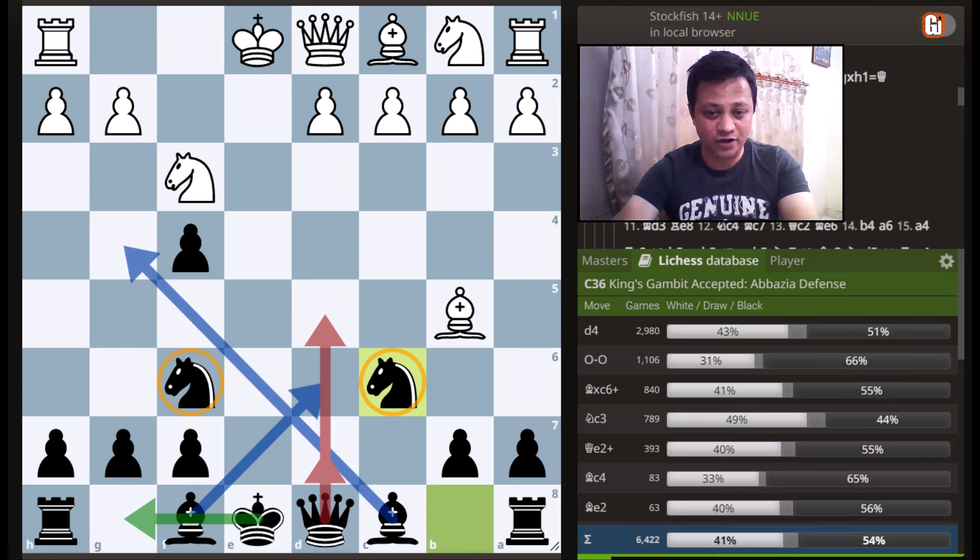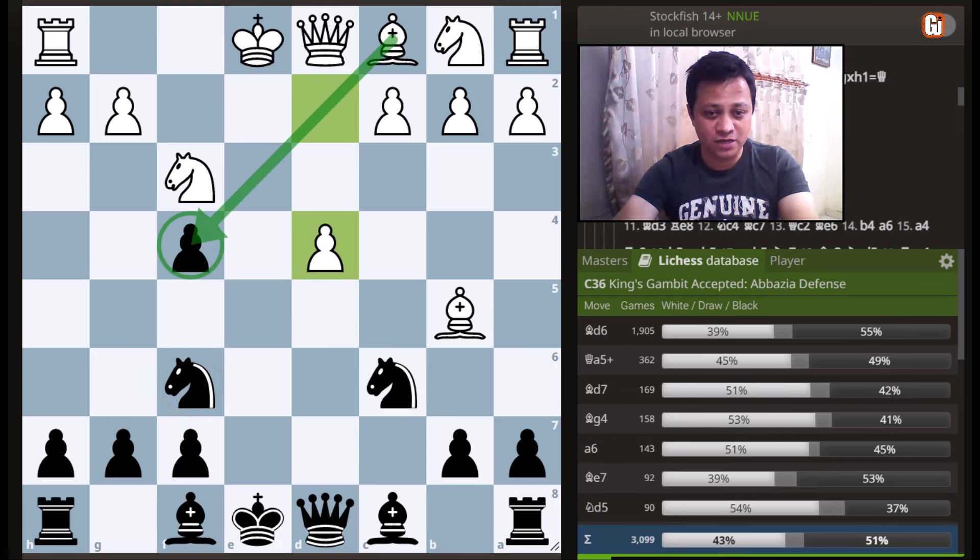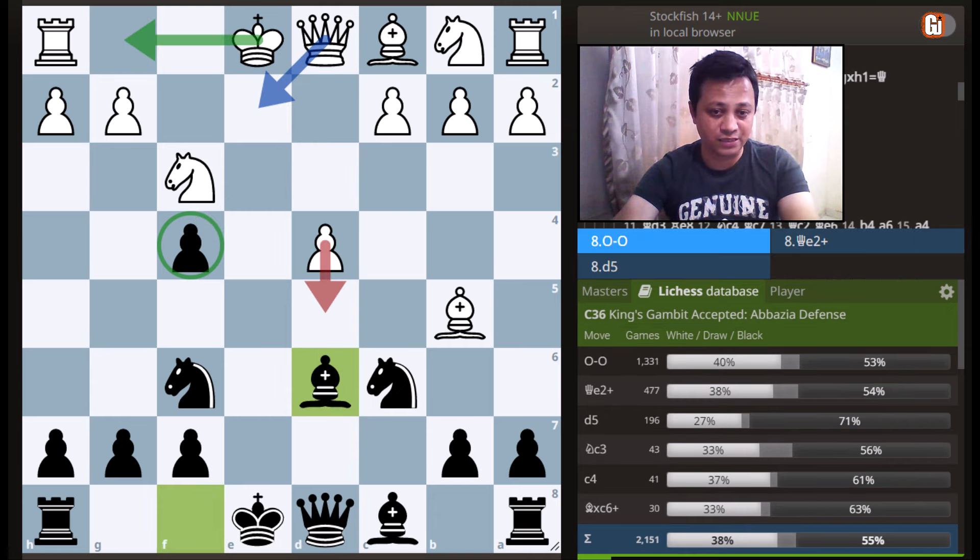In the database, d4 is by far the most popular choice, trying to get the pawn back. So we are going to play bishop to d6, defending.